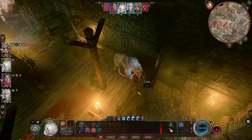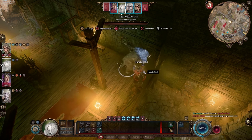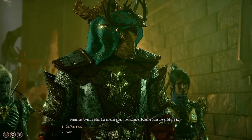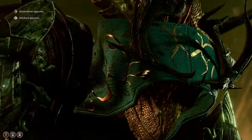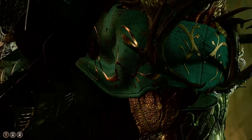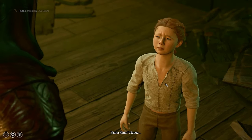Once you're ready to take down Auntie Ethel, click at the bottom where it says 'Passives Toggle' and enable non-lethal attacks, then just attack her normally. Once you've knocked her out, you'll see her stomach is bulging and you'll have an option to cut Vanra out. Once Vanra is out, it'll tell her that her mom sent you.